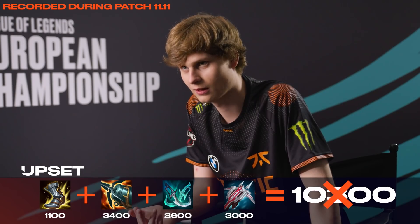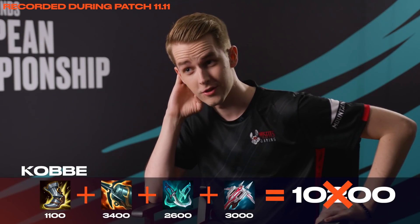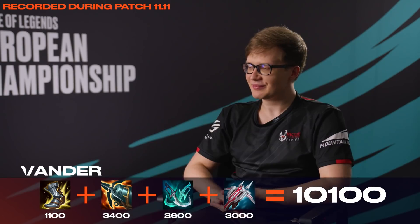10,300? 9.9. My AD will know the cost of those items. 10,200? 10,100. How?